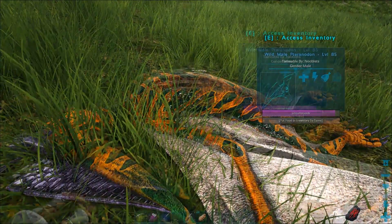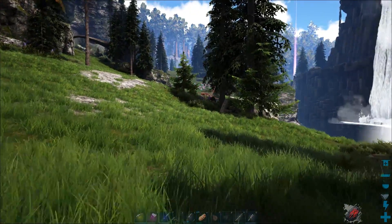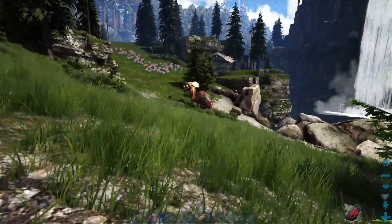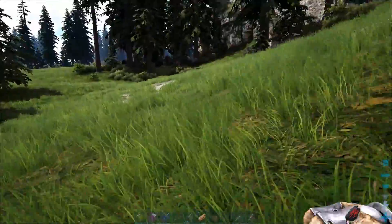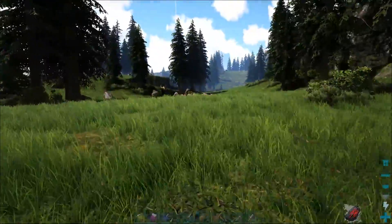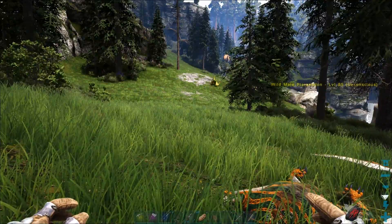Right, is he getting hungry yet? He's not eating yet. I've got x4 taming on, so it won't take that long. There's a green one. Is that a Rex getting killed by an Argy? I'll be good hide, but there's a raptor up there. I want one flyer, and then I can get to the beaver dams, get free cementing paste, start making metal stuff. That's kind of a nice green one.